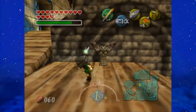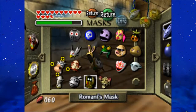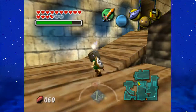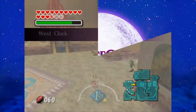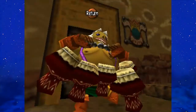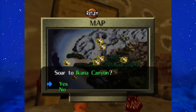By going into the bomb shop and talking to the Goron — as a Goron, of course — I'll go ahead and get the powder keg. After I do that, I'll meet you right back at Ikana Castle, or the entrance to it. Once you have a powder keg, it costs only 50 rupees. We had 60.